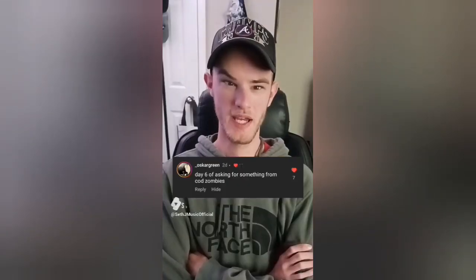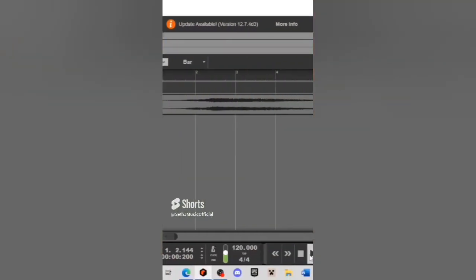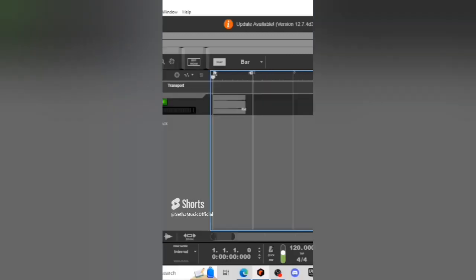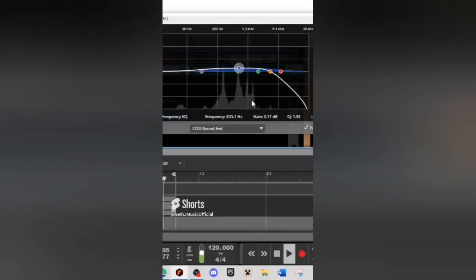Let's see what type of music we can make using Call of Duty. Let's import this sound. I'm getting a pitch at the beginning, so let's crop the file so we're just left with the pitch. Let's tune the sound and use just this section here, then cut off the high end.